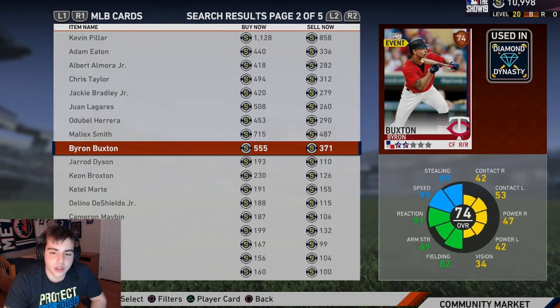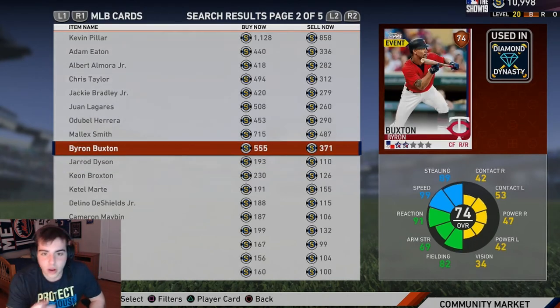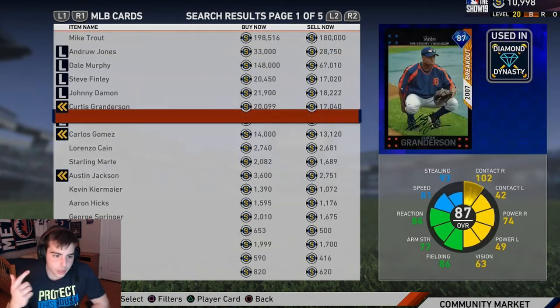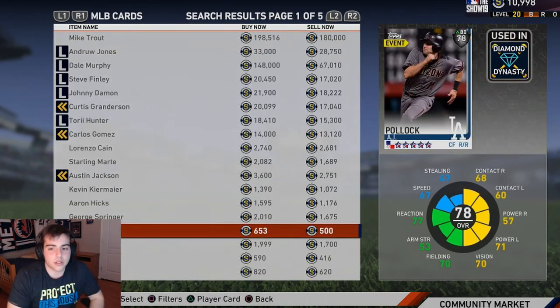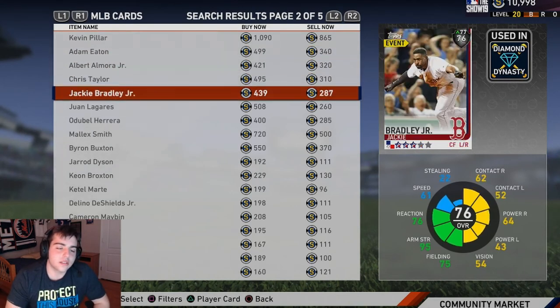Byron Buxton — go bunt the ball, he's on first. Pick him up. My top bronze card is Jarrod Dyson — every year a stud, 98 steal, 80 speed. Go pick him up as a leadoff hitter if you need a budget card. My top three silvers are: Mallex Smith at three, Harrison at two, and AJ Pollock at one. If I had a fourth I'd say Eaton, and man Jackie Bradley Jr. is so disrespected.